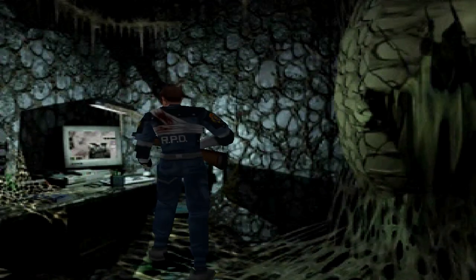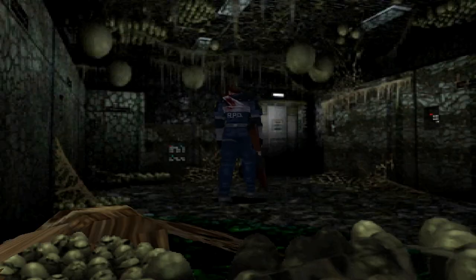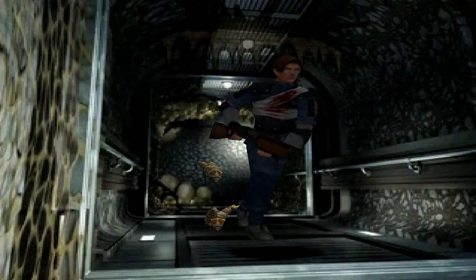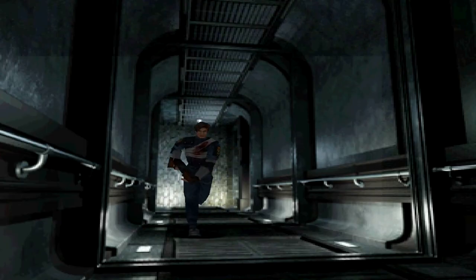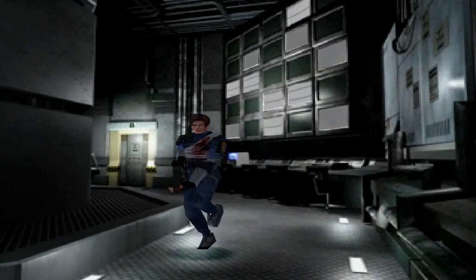That whole fingerprint registration thing comes into play a little later. It's an optional thing to do for the game, but if you want to see some interesting stuff, it's something you should do. I'm gonna go back down there. Since I have that key card now, I can unlock that one door in the blue path. I think I'm good with my weaponry right now.